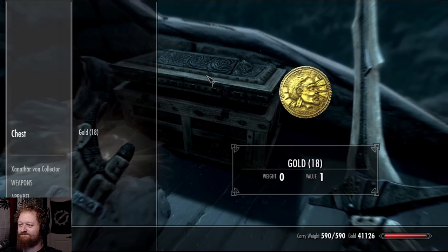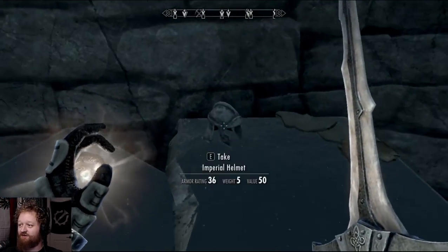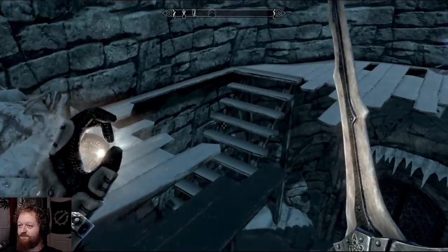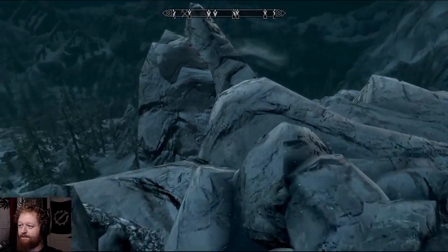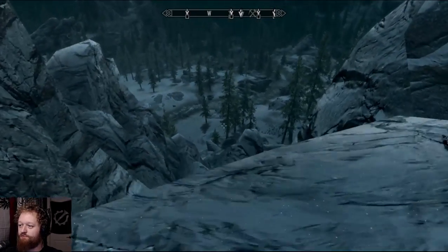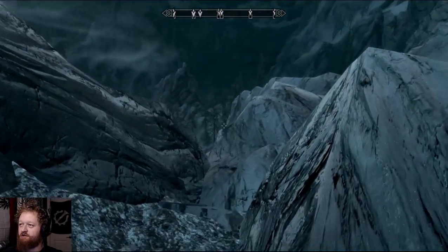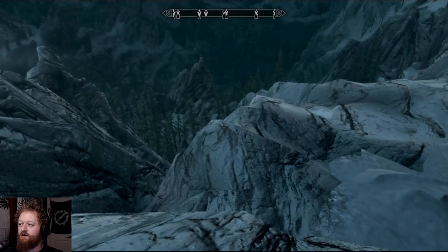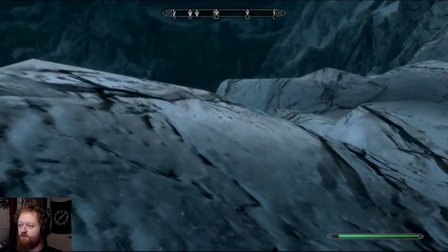Yeah, not a thing. 18 gold, so not completely useless. Just an imperial helmet — nice, but not desirable. Riverwood — dope. Yeah, somewhere near here is where you come out, so Riverwood. There it is — I see the buildings from here. Okay, we'll go that way.